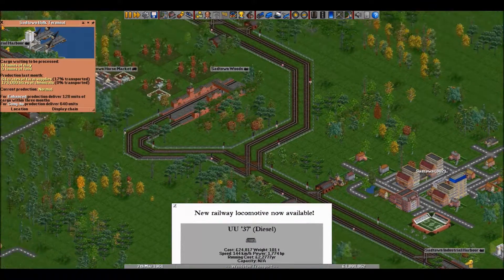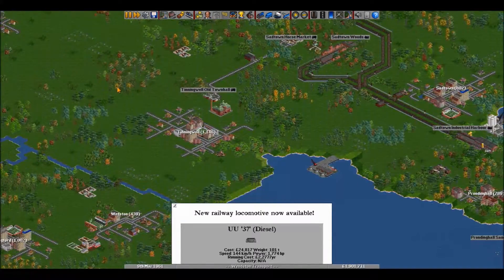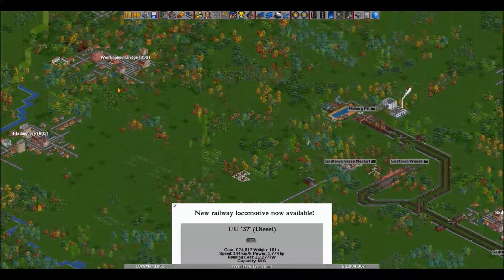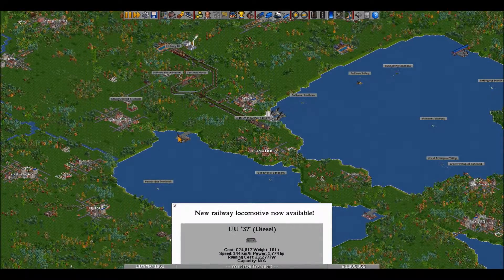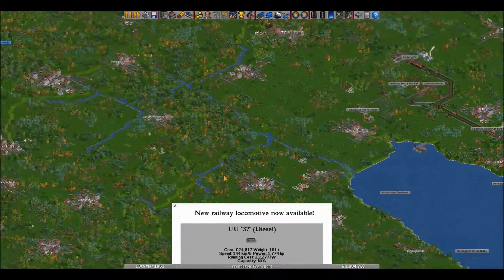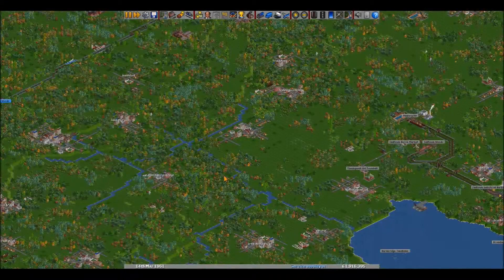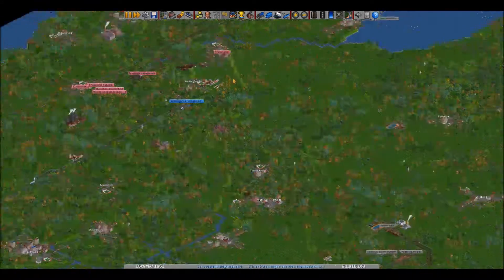The next thing we're going to need is food. This one says alcohol — is there any hotels nearby? You can deliver that to hotels. All the way up there is a hotel.